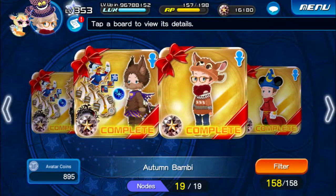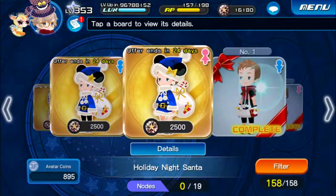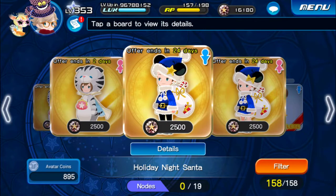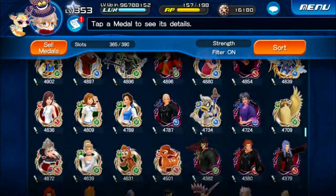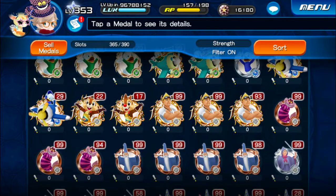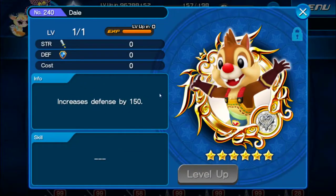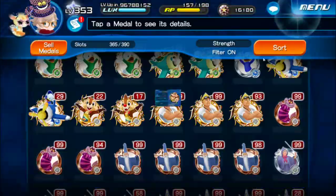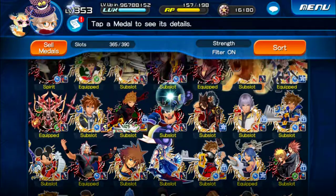For the avatar boards, there are two available right now. They cost 2,500 jewels so don't miss that opportunity. For the Chip and Dale medals, I have about 25 to 30 of each. You don't want to miss this — Defense plus 150 and Strength plus 150. I used them to increase the power of my Xehanort medal.